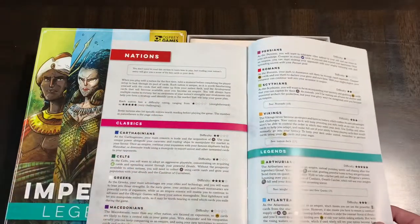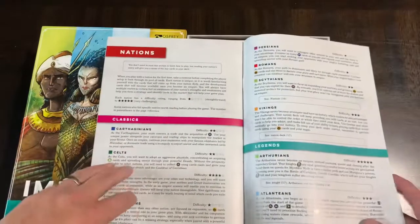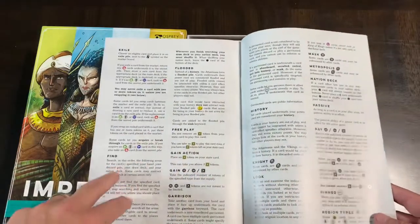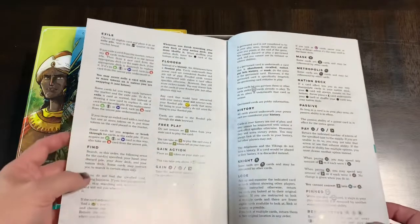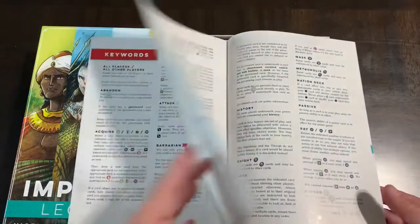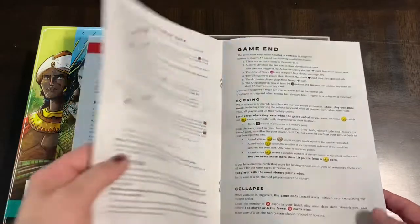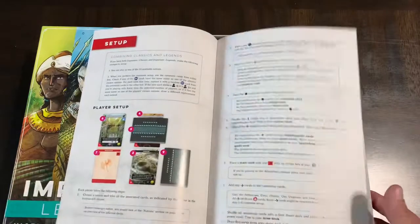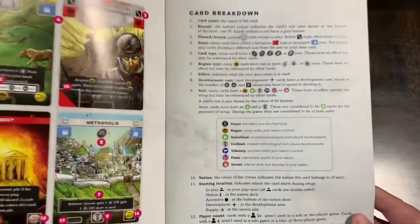Here's a discussion of the nations starting on page 20, going over the various nations in both Classics and Legends. Then you have a discussion of keywords and iconography. The game is kind of taught through that, and I think one of the criticisms is the way the game is taught — it relies a lot on iconography and understanding keywords to play. The rules themselves are only 13 pages, with how-to-play from pages 10 to 13 and setup from pages 6 to 10, then the card breakdown.